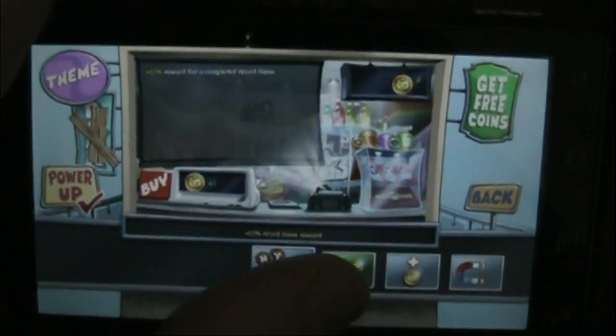If you're wondering why my phone is so close, it's because I have it underclocked. And it's so old — it's a dinosaur. It's a Droid. That's why. As you can see, I have two coins.